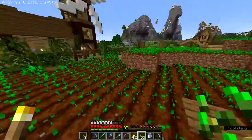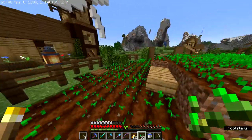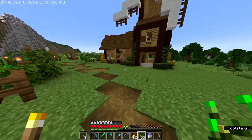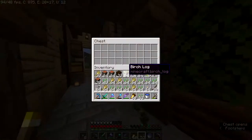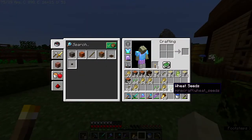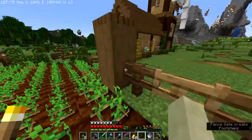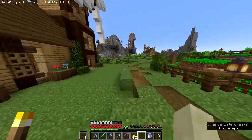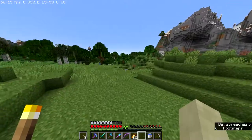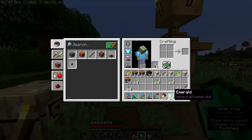Let me go harvest all the farms and maybe trade with some farmers too. Our wheat farm gives us five and a half stacks of wheat - it's a pretty big farm. Also a lot of seeds - I wish the villagers took seeds. I'm gonna take three stacks of seeds with me because I still want to fill in the farm for the farming villager's house. I'll let the potato and carrot fields continue to grow - they're kind of hard to tell when they're done unlike wheat.